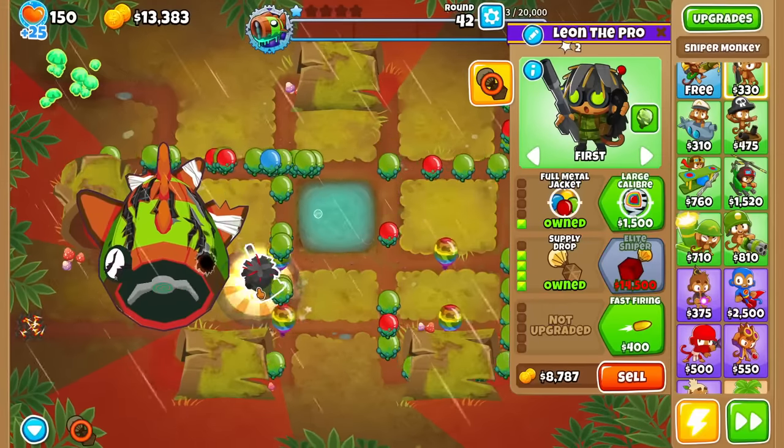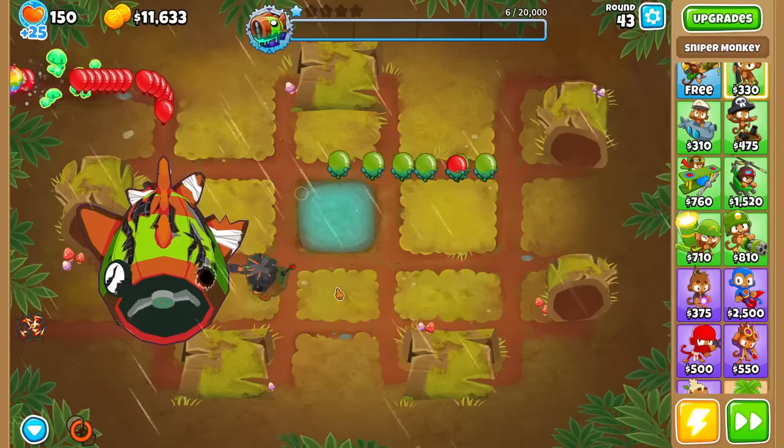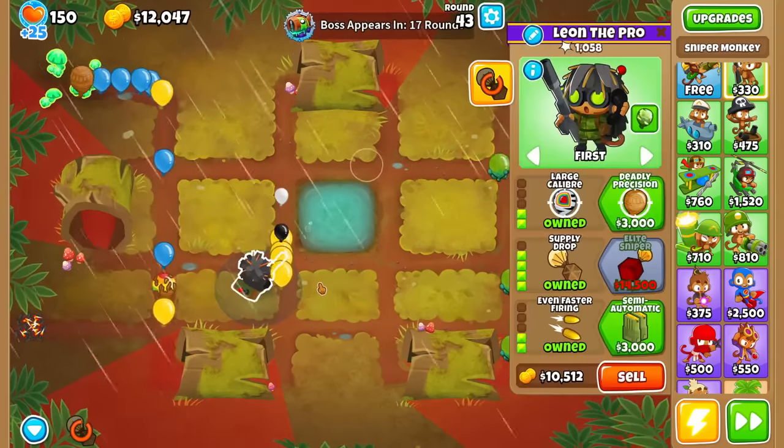Sniper — 2-4-2 to start off. I can't believe we left Bloonarius at 23 HP, but there we go. That was a pretty easy Tier 1. I'm kind of curious whether or not one tower can actually beat a Tier 5 Bloonarius, because that's got 3,000,000 HP.